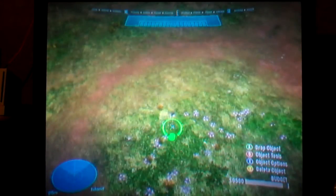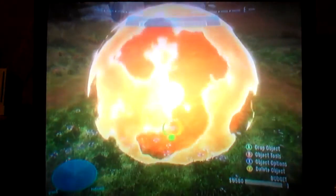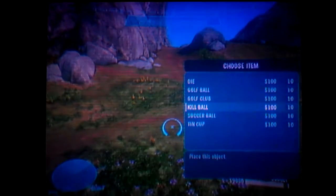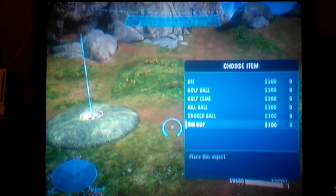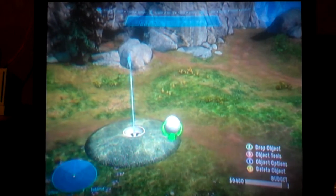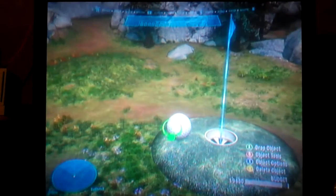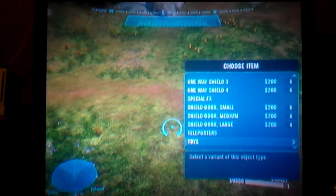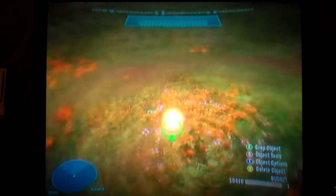We got Golf Ball, and the amazing Golf Club that you can actually pick up and use as a weapon — pretty cool. Kill Ball is back from Halo 3 ODST. We got Soccer Ball and Tin Cup. The tin cup seems kind of magnetic — there's a slope here but it keeps going to the right instead. Bungee must rig it so people don't feel bad about missing the hole.